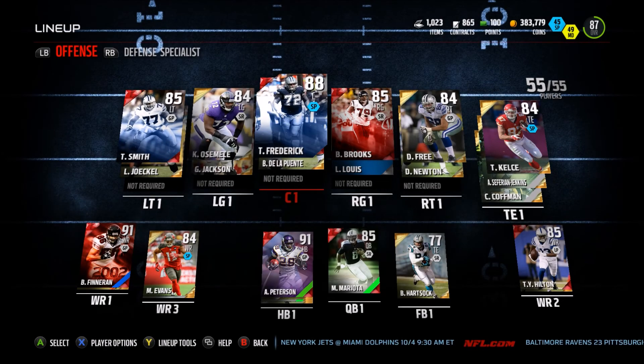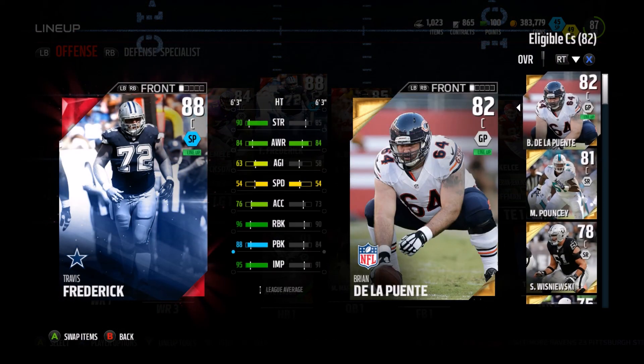I also got Travis Frederick, a good center and a run blocker. 96 run block, 88 pass block, 95 impact block. You can see the upgrade compared to Brian De La Puente, who he's replacing now. So hopefully that'll work out good.